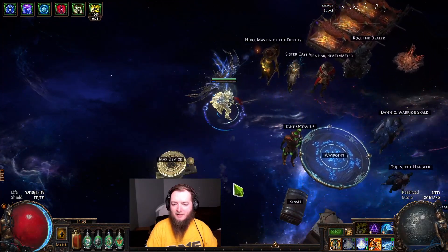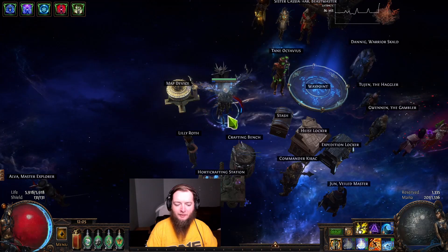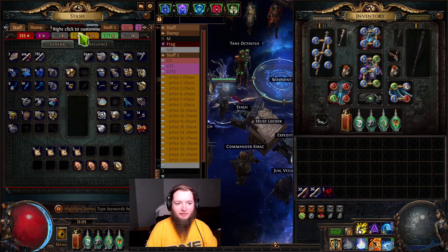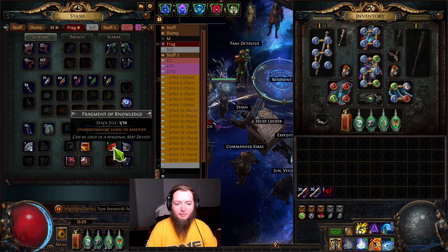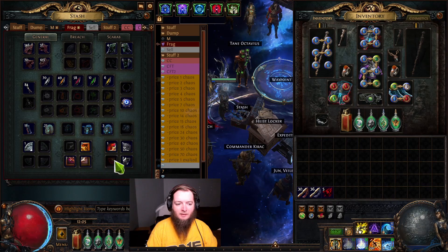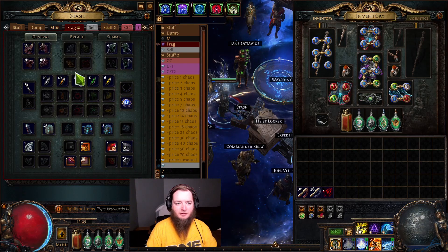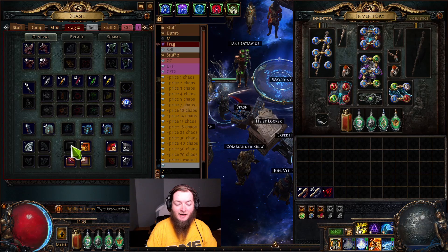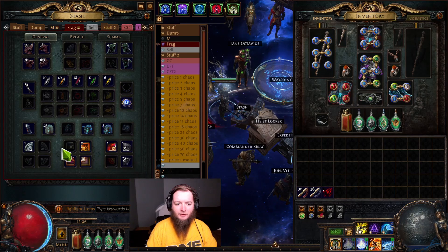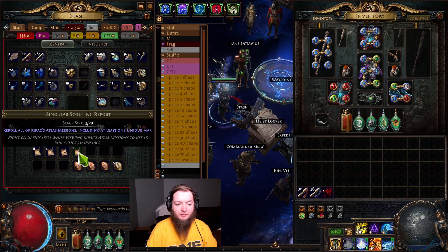How's it going guys? Back from Path of Exile and today we are going for Uber Elder. We're potentially really close. We need a Hydra Fragment and then we need Shaper to drop us a lower Fragment. So we're pretty close to Uber Elder.